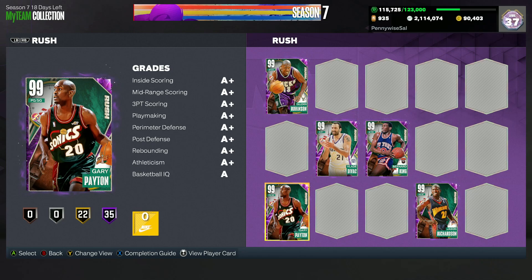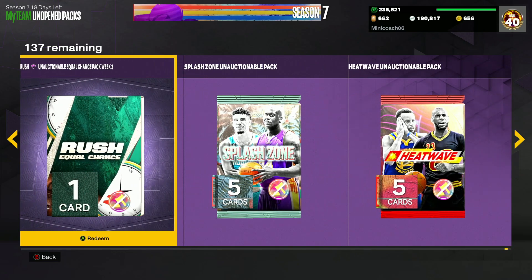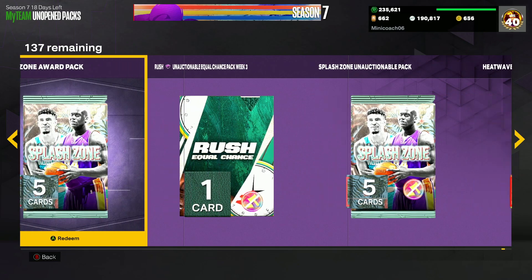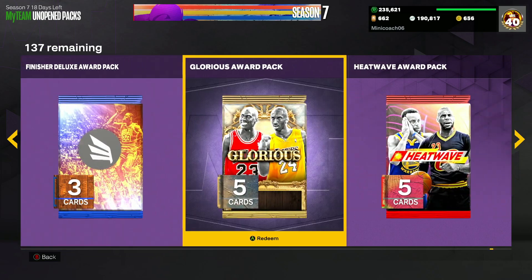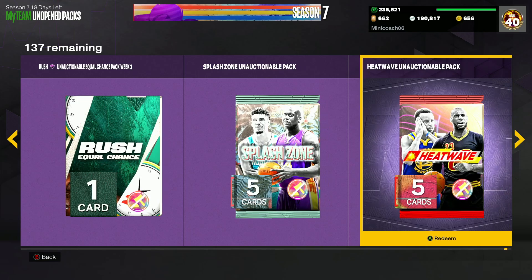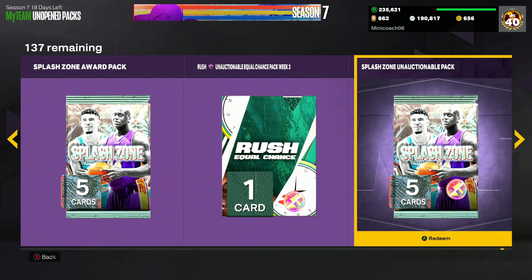On to the second account — this is my boy Minnie's account. He's got a bunch of different promo packs: Un Fuego packs, heat wave, splash zone, another rush equal chance pack from week three, another splash zone, another heat wave, and a glorious pack. Let's start it off — two splash zones, one auctionable and one unauctionable.